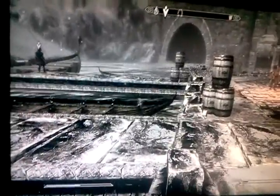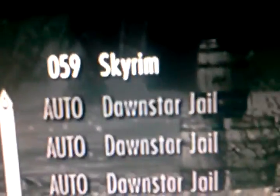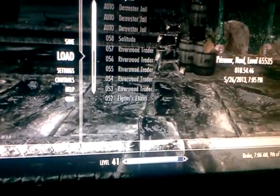Watch this — I'll just skip it. Okay guys, as you can see, it's clearly my brother's save, not mine. Watch this — unload, and it says 059 Skyrim, and it's prisoner. There you have it guys, that's basically it — I stole the save.